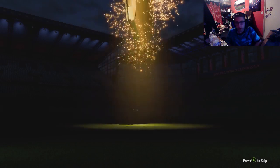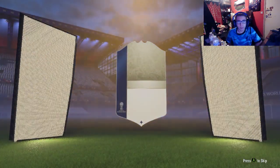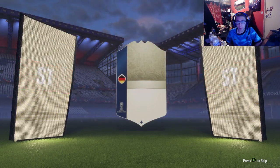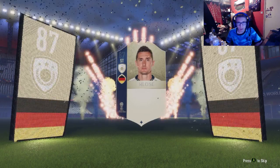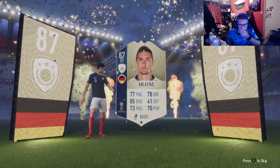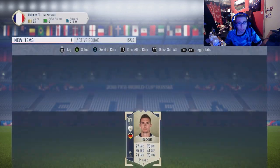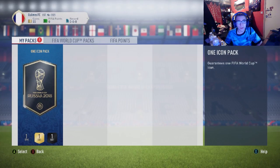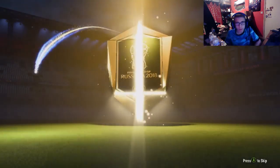I hope we get an R9 or a Pele. I actually packed an icon while crafting these SBCs in a 7.5k pack. But now we got... Miroslav Klose. Oh no, that is atrocious. There's no coming back from that one - that one is poor. And the third one, you're gonna get this one...